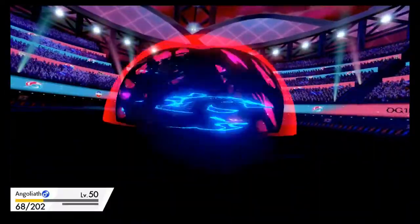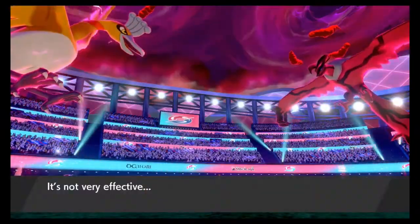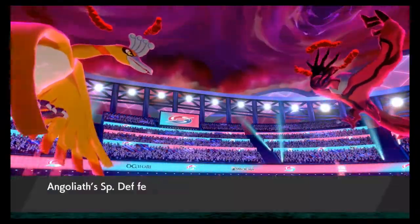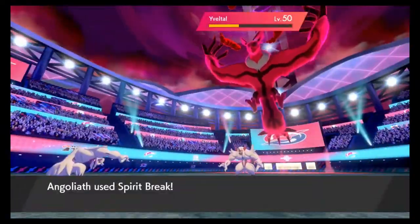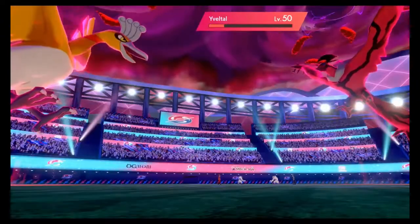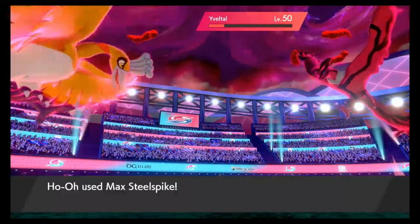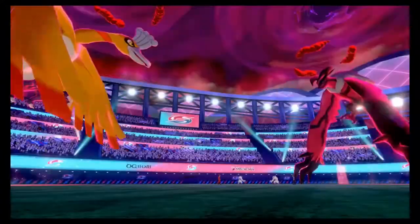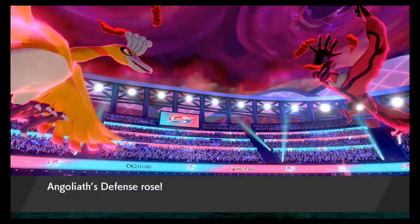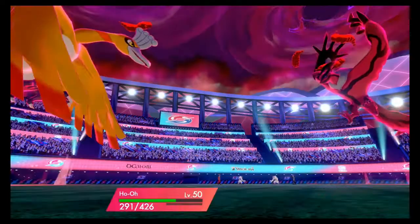He's gonna be doing Max Darkness for some reason on my Grimmsnard, who has a four times resistance to Dark moves. I don't know why he would do that. We already have a Light Screen up and a Reflect up just in case. So we're gonna hit him with the Spirit Break — does some damage, lowers his Special Attack so now he's not doing so much damage. And thankfully he was not a Weakness Policy, so hopefully with the Max Steel Spike we'll take out his Grimmsnard. We're just a little bit short of it — damn, I was real close to knocking that out. But we get the Defense Boost, so my Ho is now looking a little bit more tanky than usual.